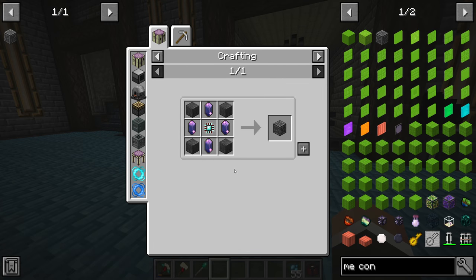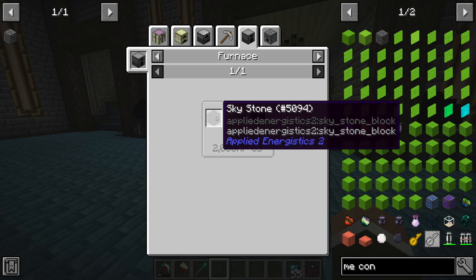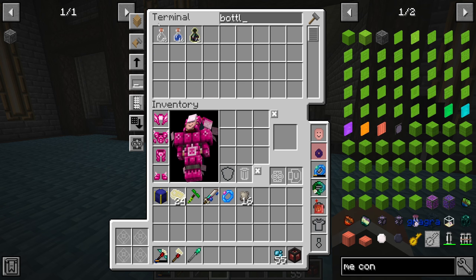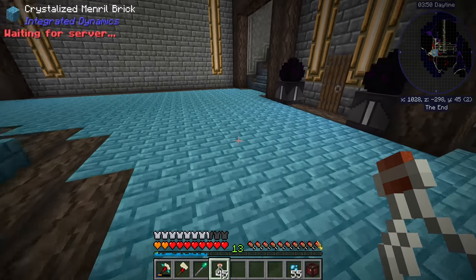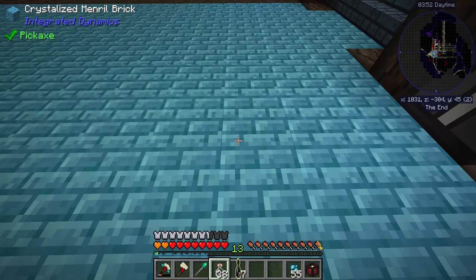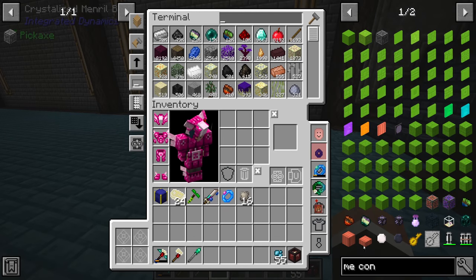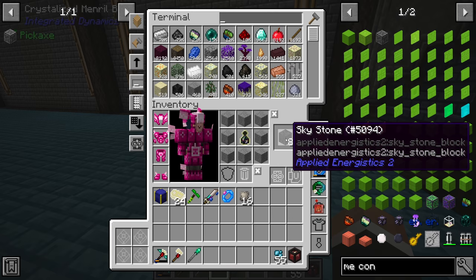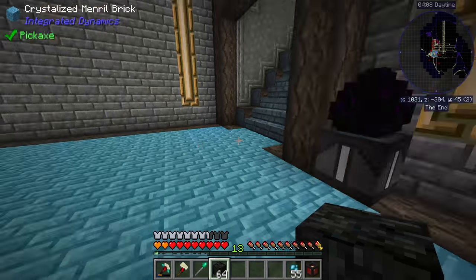For now we really just need more skystone blocks, and for that we just need more ender air bottles. We already have some but let's get a few more — we just right-click these on the floor since we're already in the End. We'll take as many as we possibly can, then craft those up with old stone to get a good amount of skystone, and then smelt it.